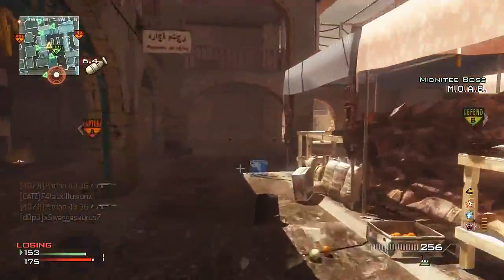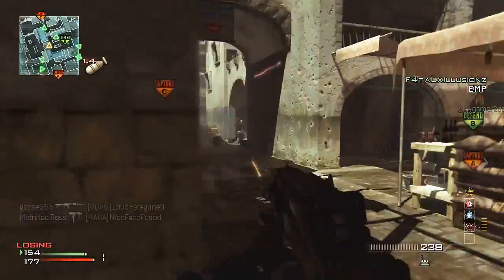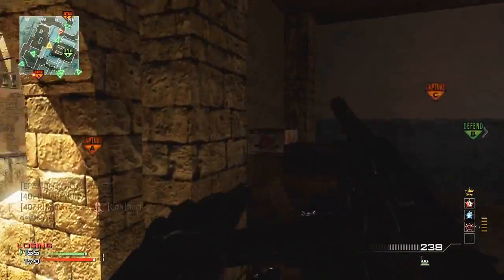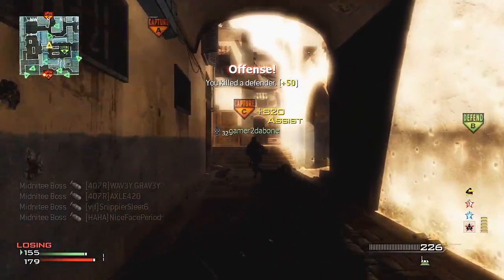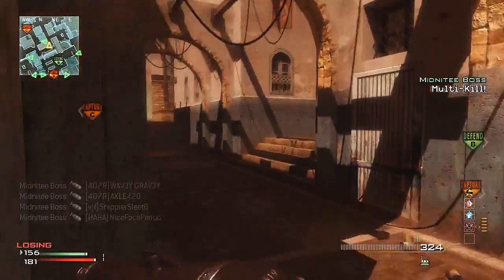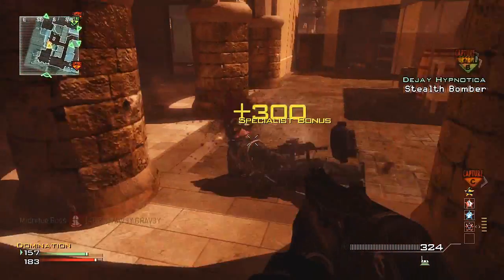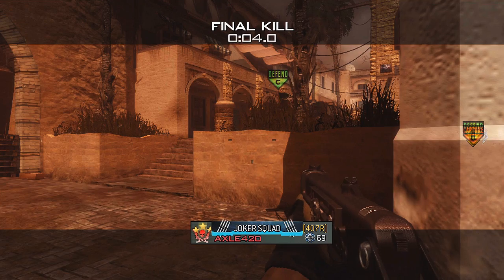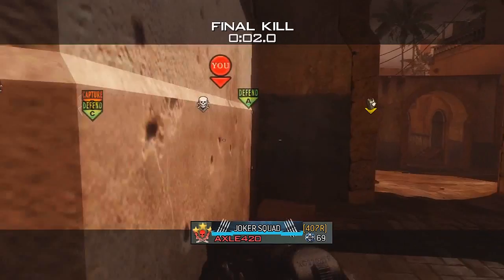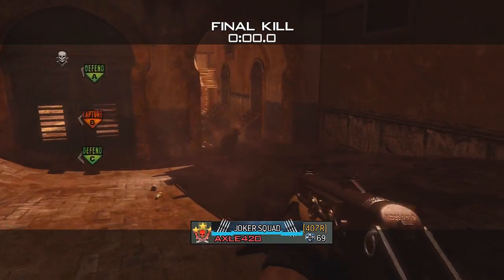This gameplay is wrapping up right here — I call in the MOAB and we ended up losing the game, which is really unfortunate. I couldn't really do anything about it since I was playing against a full party constantly communicating, while I couldn't communicate with my random teammates. That's a disadvantage of playing solo, which is why I've come to like playing in a party — you're guaranteed to win and get higher-scoring gameplays. Hopefully you guys enjoyed the video; if you did, don't forget to thumbs it up and leave a comment. Peace.